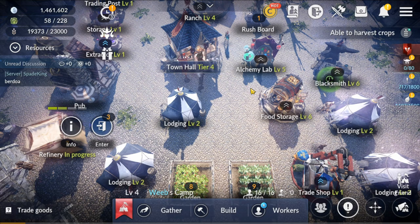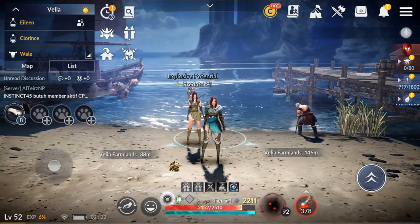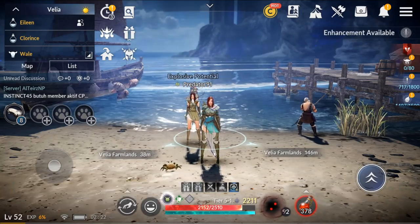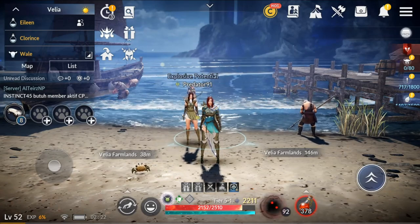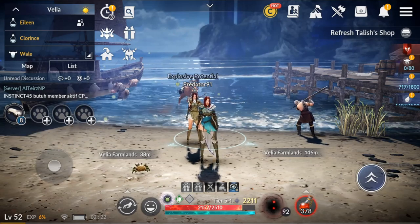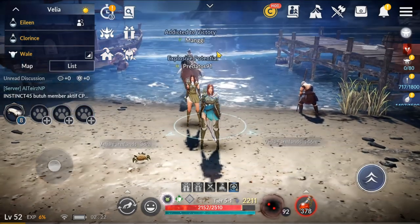Let's go have a look at the gathering types. As mentioned, the 4 gathering types in BDM are Fishing, Woodcutting, Mining, and Collecting. Each material goes toward different things in the game, so you do need to raise all the skills eventually.